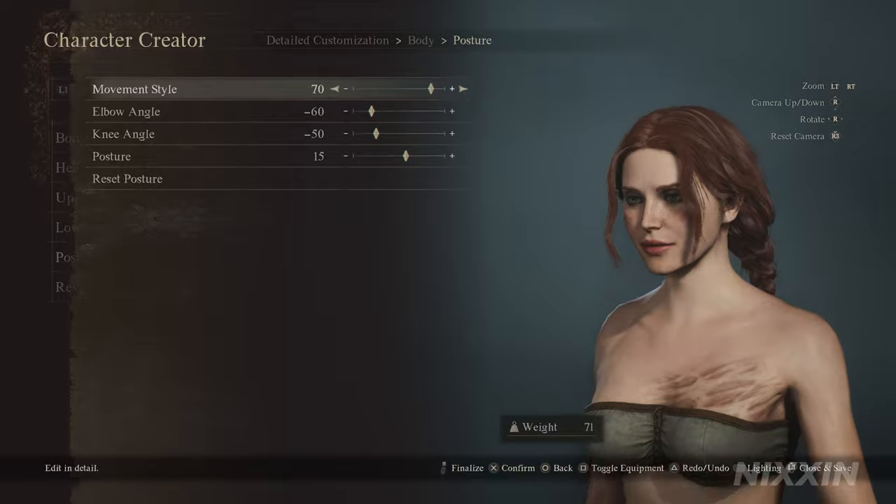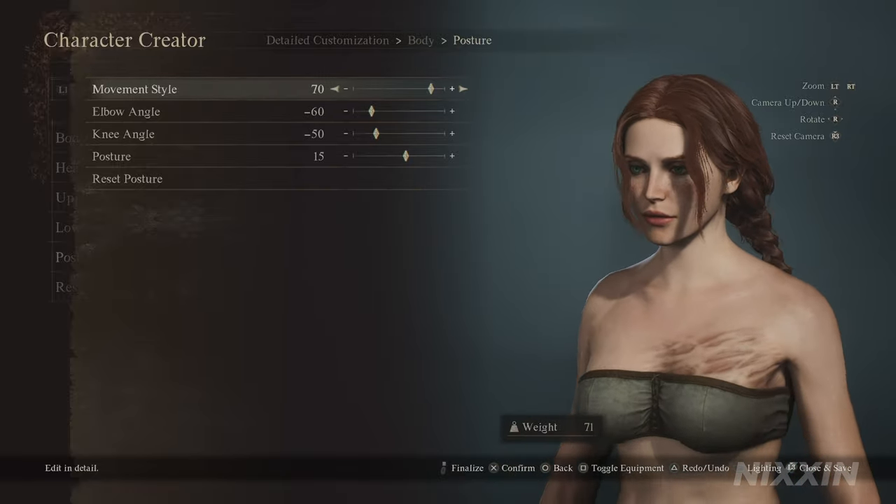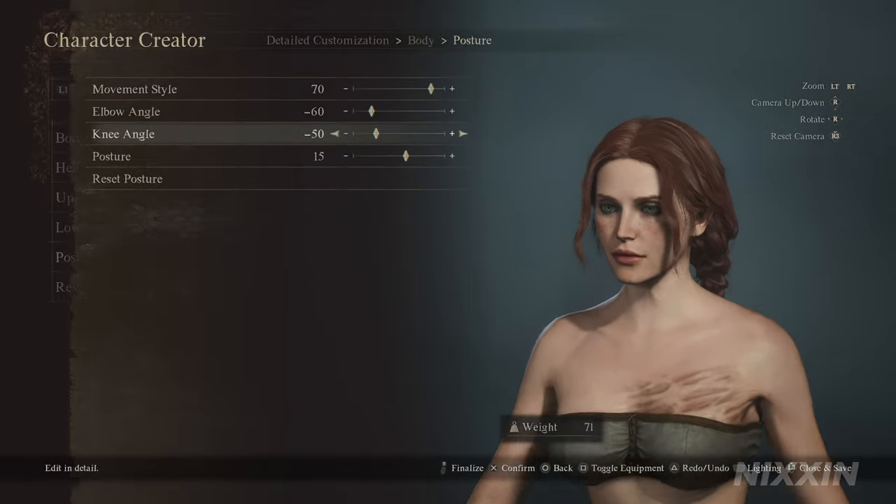For the posture, I choose movement style 70, elbow angle minus 60, knee angle minus 50, and posture 15.